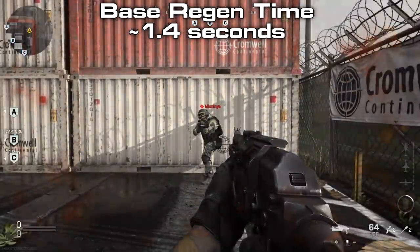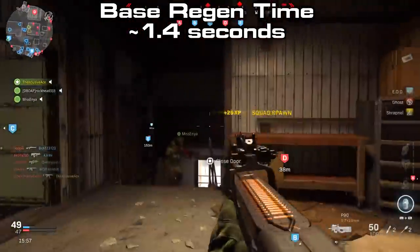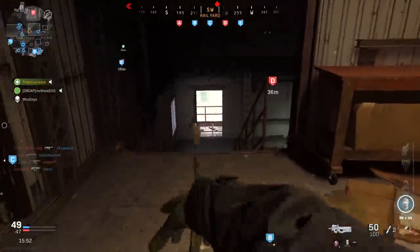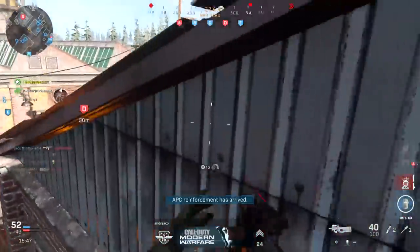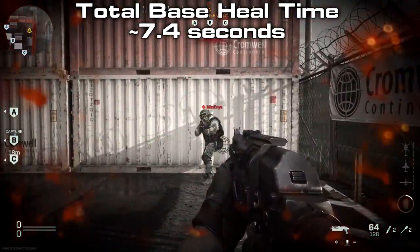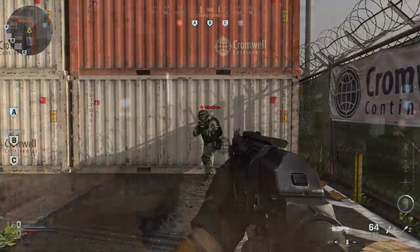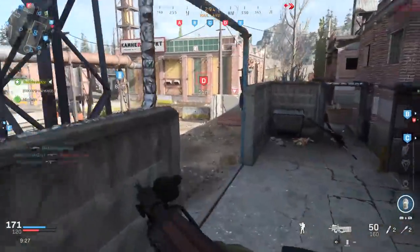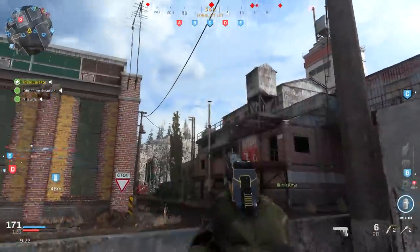After that six seconds is up, you actually start healing, and this is a very fast healing time — about 1.4 seconds, assuming you took a ton of damage. If you only took a little bit of damage you'll heal even faster. In my testing I was shot in the foot by an HDR which deals 91 damage, so taking that much damage it will take 1.4 seconds after the six second delay, meaning the total base healing time is 7.4 seconds. That is a very long time in Call of Duty terms, especially on smaller maps like Shoot House or Shipment.